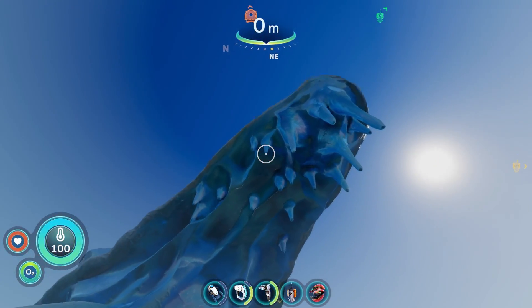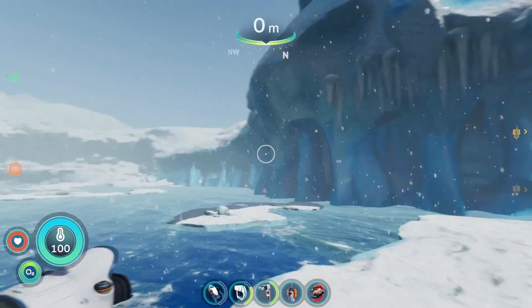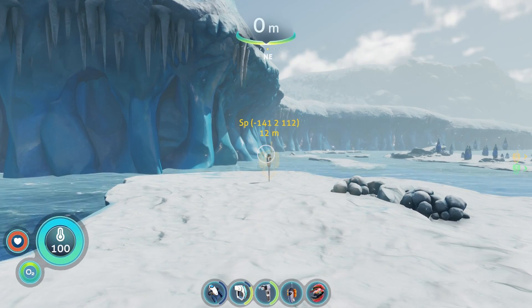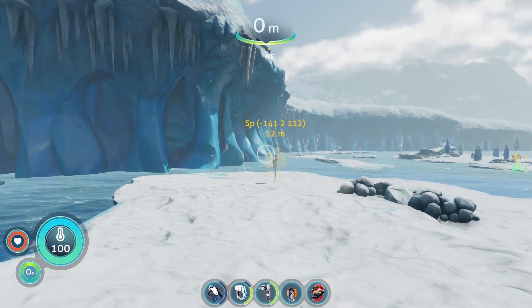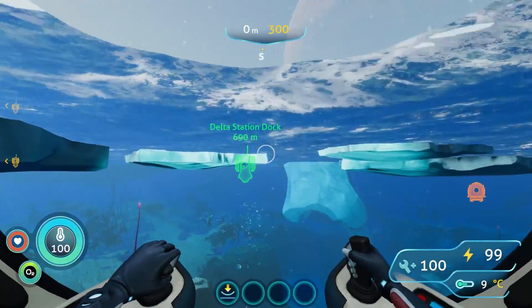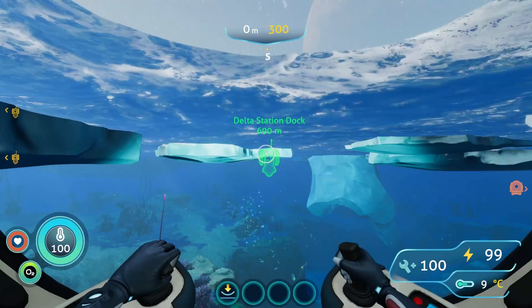As per usual we're gonna start off here at Iceberg Island — our really obvious landmark. Coordinates are there for those who want to pop up the console commands, but once here I'm gonna jump in the sea truck and head directly south for about 700 meters.